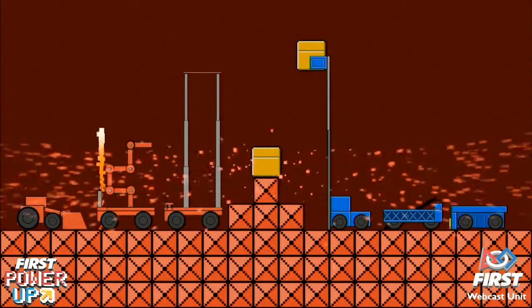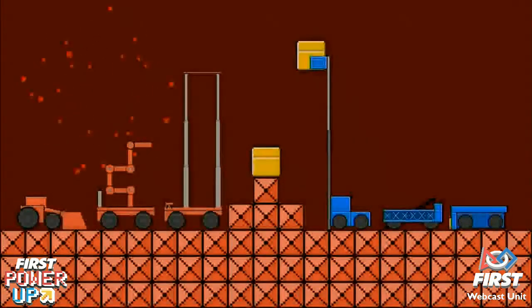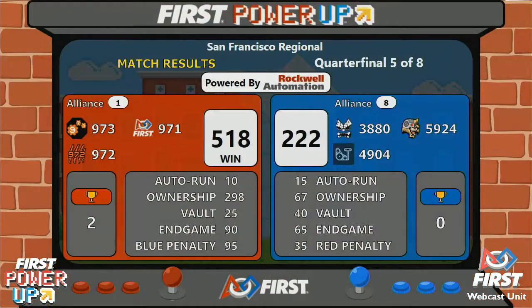Bringing you the official scores: Red Alliance has taken the second match with a score of 581, Blue Alliance 222. Alliance number one will be moving on to semi-finals — let's get a big round of applause.